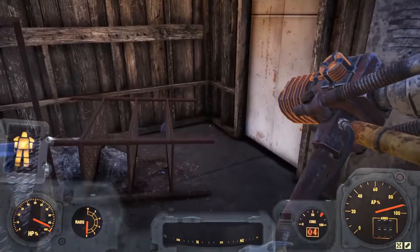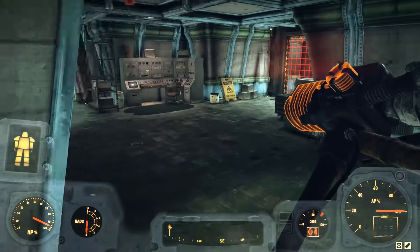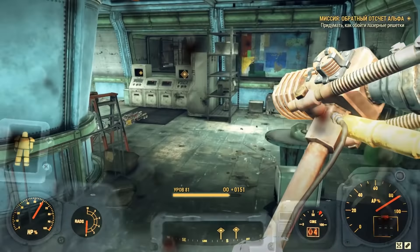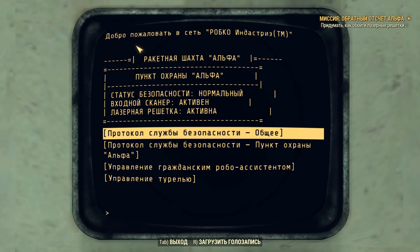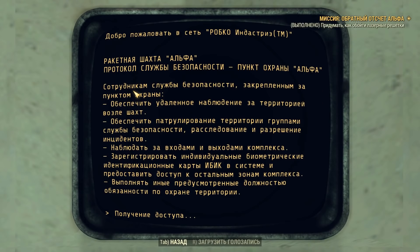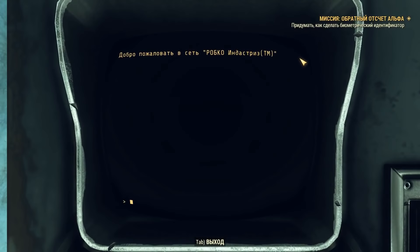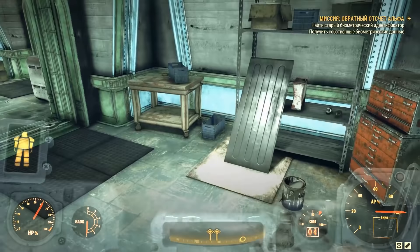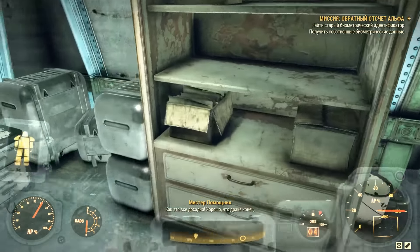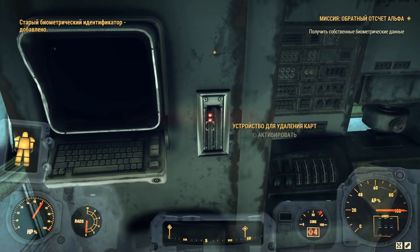После всех проделанных действий ищем точку Альфа на карте, телепортируемся к ней и выполняем то, что написано по квесту. Подходим к терминалу для того, чтобы придумать, как обойти лазерные решётки. После чего ищем опять-таки терминал, с помощью которого мы должны придумать, как сделать себе биометрический идентификатор. Находим старый биометрический идентификатор — это такая синяя карточка, она должна находиться где-то рядом с вами. Таких карт несколько, так что думаю, сложности не составит найти её.